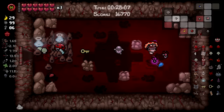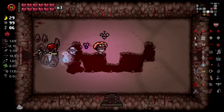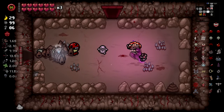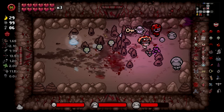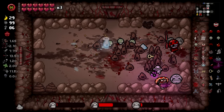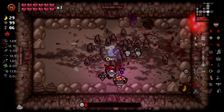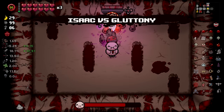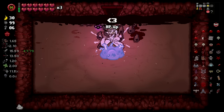There is a mini boss. Let's go do the mini boss before we leave because it could have Lust, it could be the Virus, it could also be Ultra Pride — which I wouldn't want to do, but that's something. It's certainly something. Gluttony — it's a heart. I don't need it. Okay.